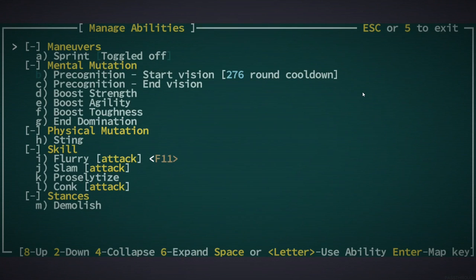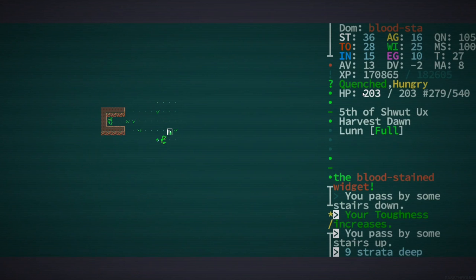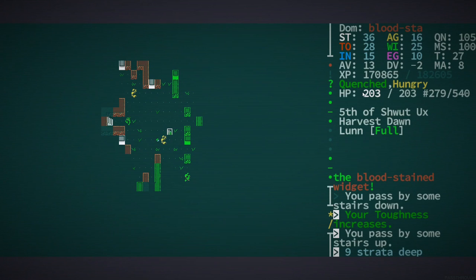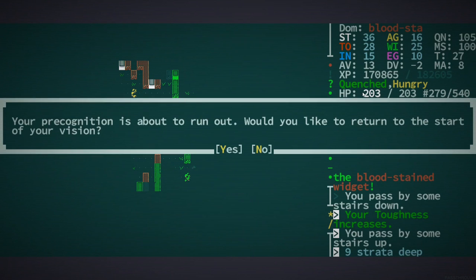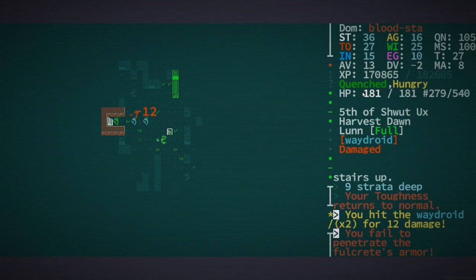Let's boost our toughness just in case — you never know. Any indication of anything bizarre? There are a couple widgets there. I think we're okay, I think we can kill the way droids.